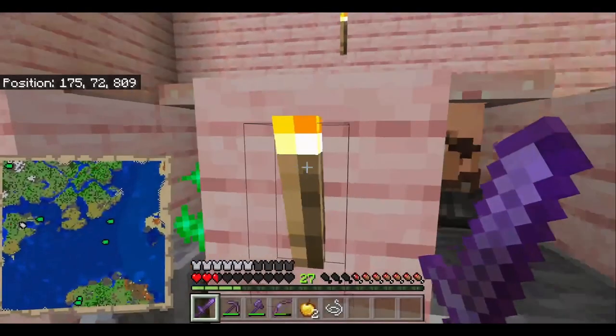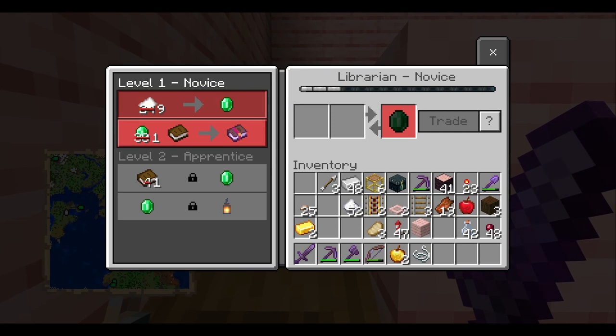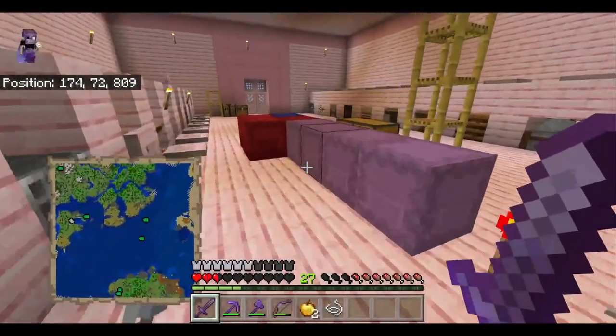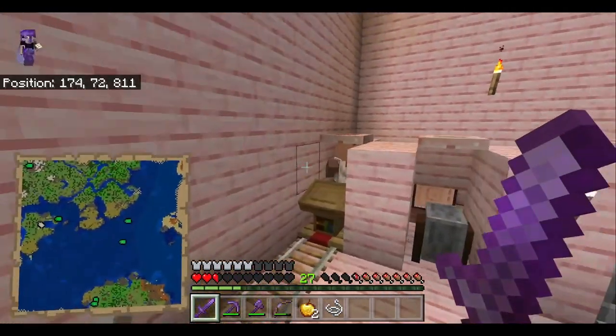That's what I'm talking about, that's what we need. Nine paper for one emerald — I can deal with that. That's an acceptable price in Babushka Land. The more villagers you cure, the cheaper the discounts are going to be.